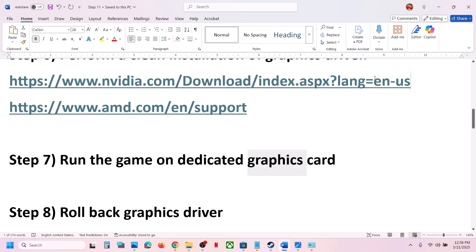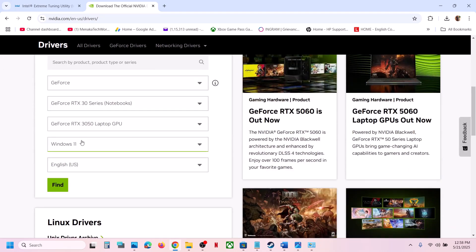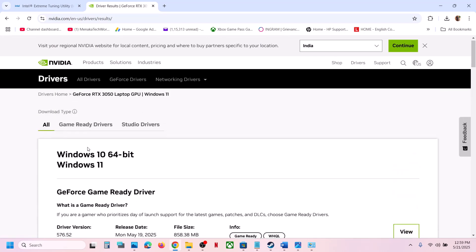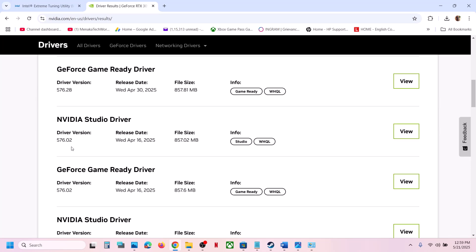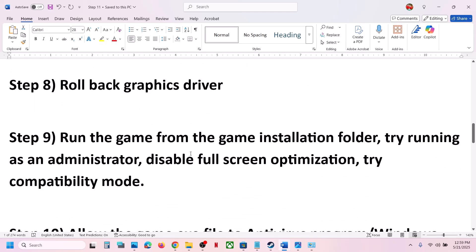If still not working, the next step is to roll back the graphics driver. If the latest driver is not working, go to the Nvidia website, select your graphics card and operating system, click Find, then click 'View more versions.' The latest driver is currently 576.52 — you can try 576.40, 576.02, or even 566.36, which has worked for many players. Download it, perform a clean installation, restart your computer, and launch the game.